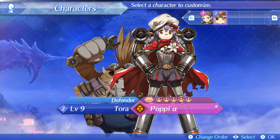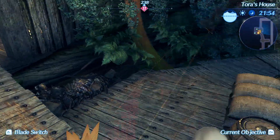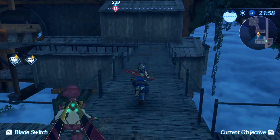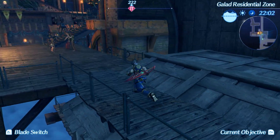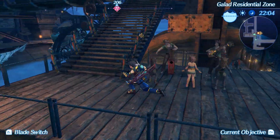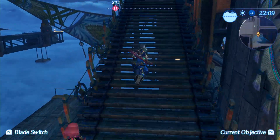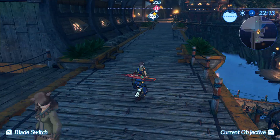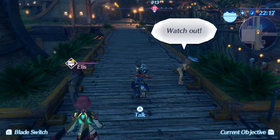Yeah, you're always looking for particular play styles and particular elements. For me personally, I unfortunately never got a blade that uses an axe for Rex, but I like to have an axe blade because he has a particular art that launches enemies into the air — part of the driver combos — which leaves an enemy defenseless for a small period of time where you can really wail on them.